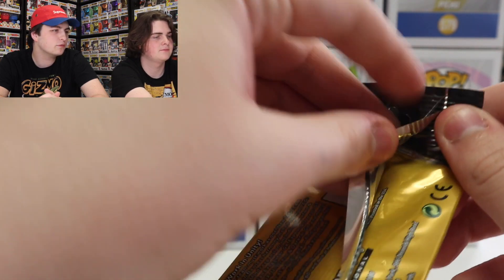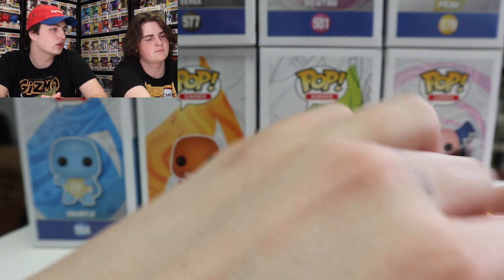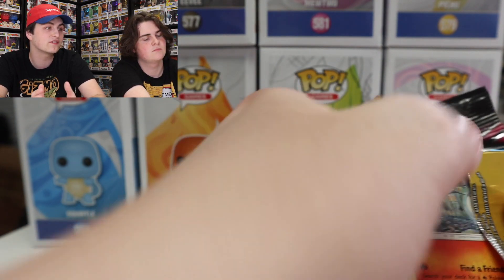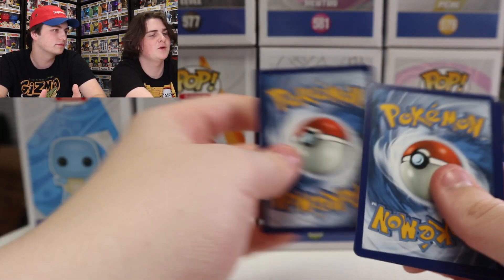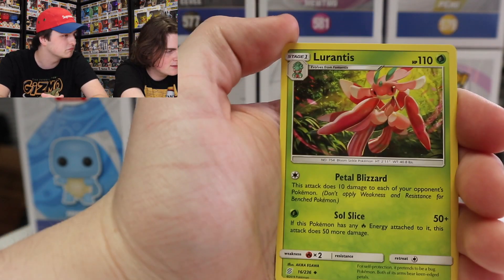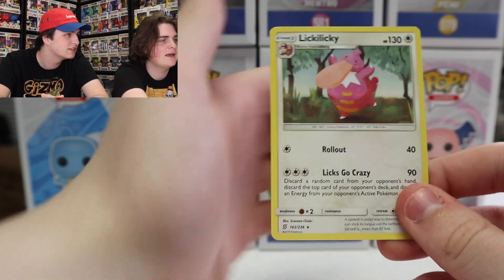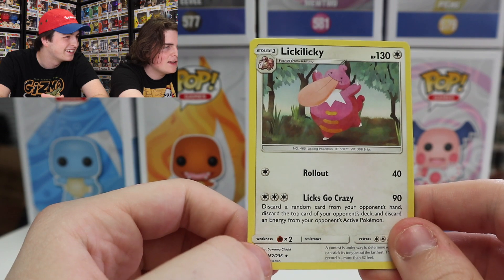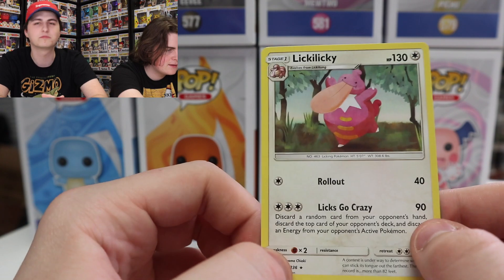Alright guys, let's get into the second pack. Again, probably no card trick with only three cards. I get it when there's like ten cards — they put the good one in the middle. But for this one I have no clue. It'll be fun to see if we get anything rare, but I'm guessing probably not since these are Dollar Store packs. We got Morantis, Litwick, and Lickilicky. That's a weird one — I've never heard of that one. Oh, is it the evolution of Lickitung? Yeah, I guess I didn't know that.